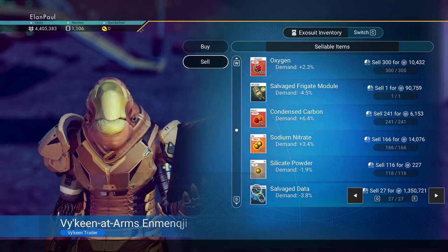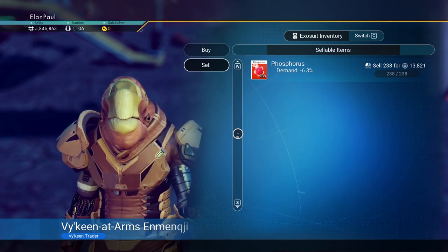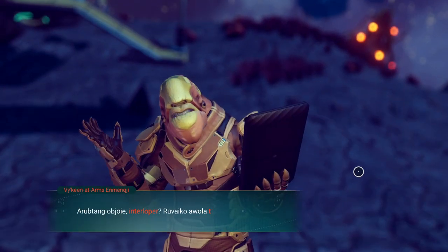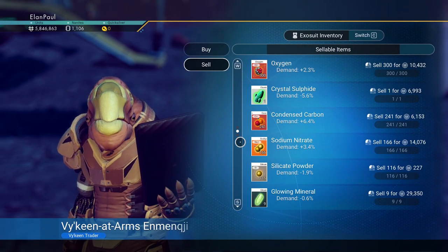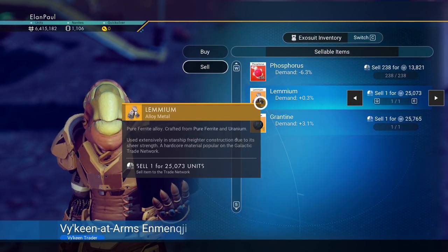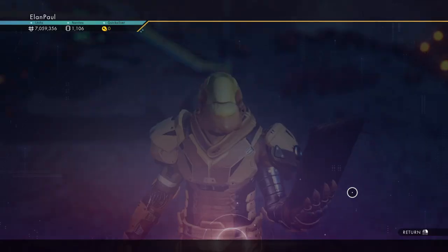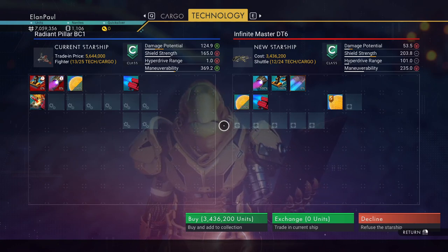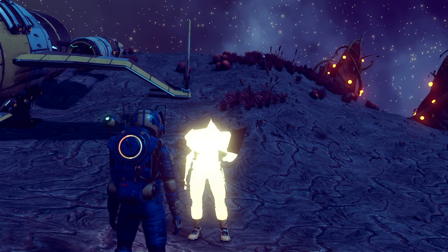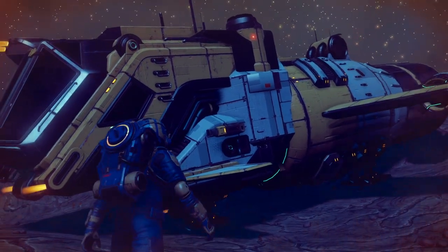Polyfiber. What are we up to — 4,500 salvage data, another 1.5, salvage frigate module. Now you know what we need to do. Offer to trade. Let's see what we can sell here — crystal sulfide, 9 more dirty bronze, gold nuggets, erroneum. We're up to 7 million. Let's check to see how much his ship is — please be 7 million. It's only 3 million! Ladies and gentlemen, 8 minutes into our episode...